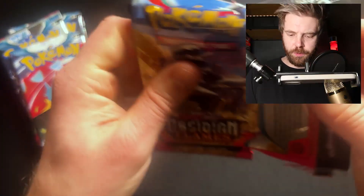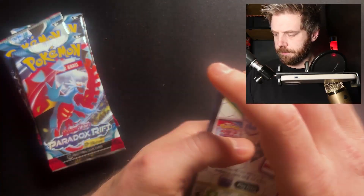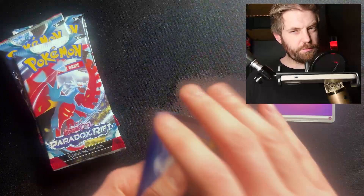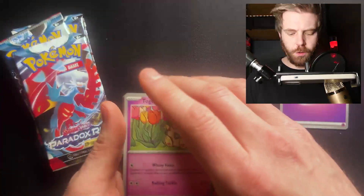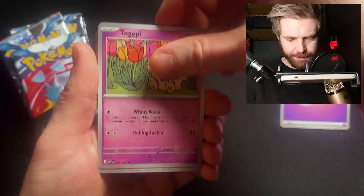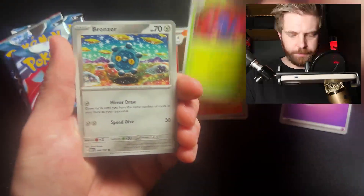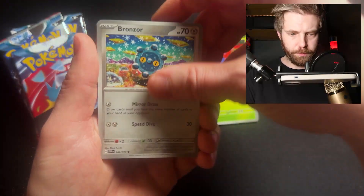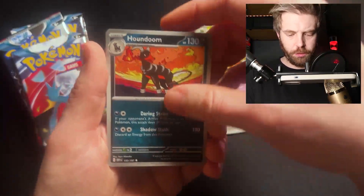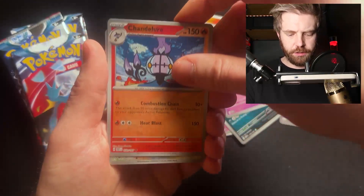Fighting, Psychic — means this is a bad pack, right? Psychic ones — look at that Togepy, gorgeous. Lampent. Gloom, Bronzor — beautiful artwork. Solrock. Psychic one. Houndoom, Granbull. Chandelure.